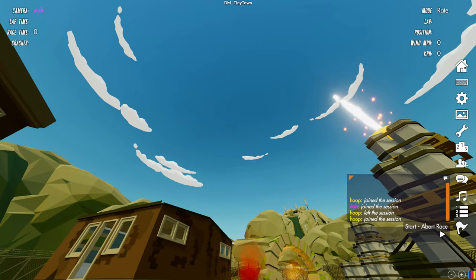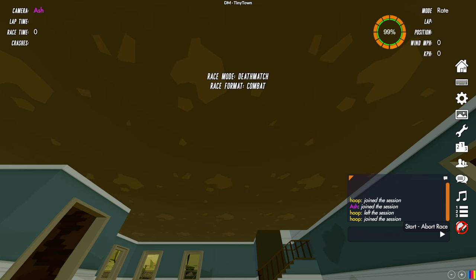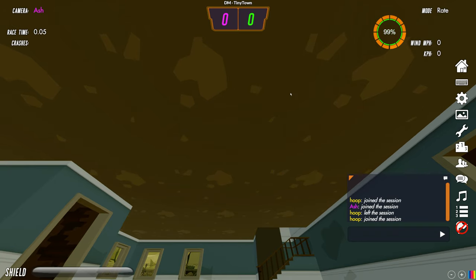Let's start the combat session. You can see in the middle it says 'deathmatch combat' to tell you what mode you're in, and there's a countdown shown in your color — I'm purple up here.